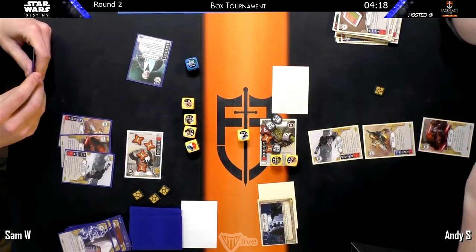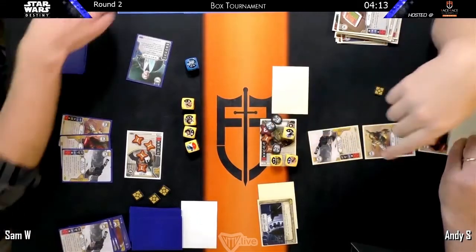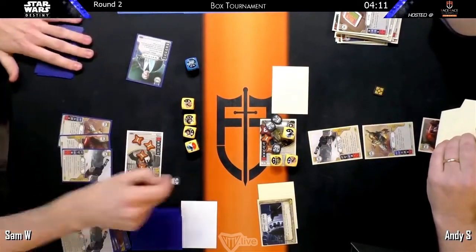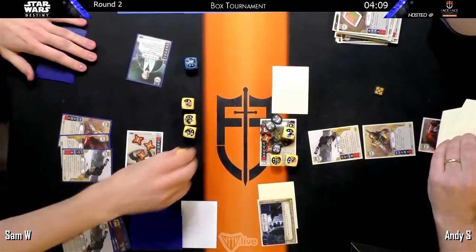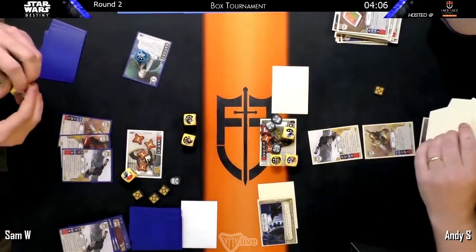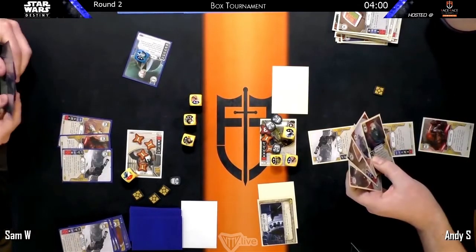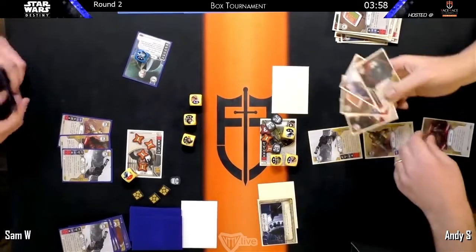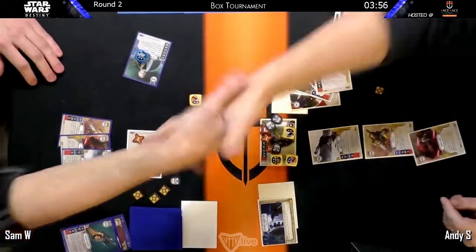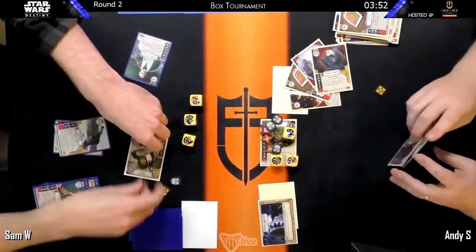Han plays the Heavy Blaster Pistol over the Heavy Blaster Pistol for free, making him remove a die, and then goes for the kill — just extra cheeky. Just in case there are things that could happen to deal with it, but it doesn't look like that's the case. Good game to Sam.